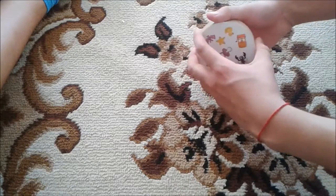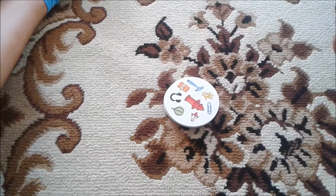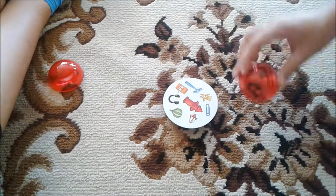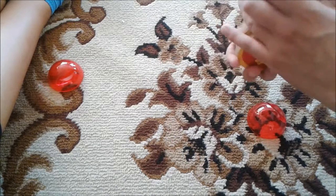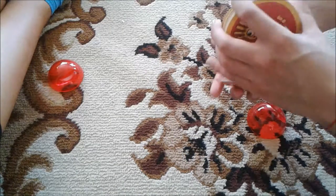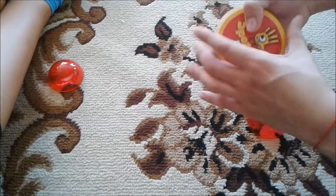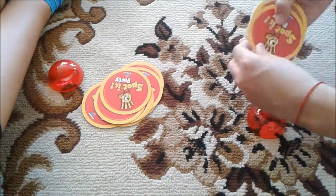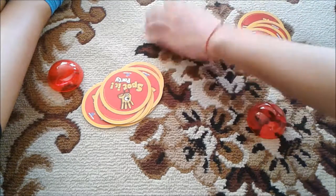Now let's play a third version that includes the little pod things. This one is called Dynamite. We shuffle the cards and deal 10 cards each, face down in a line. Then each player gets one additional hidden card placed aside, and the remaining deck stays in the middle.